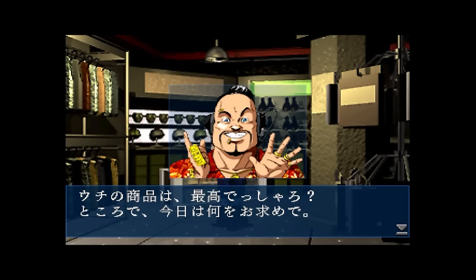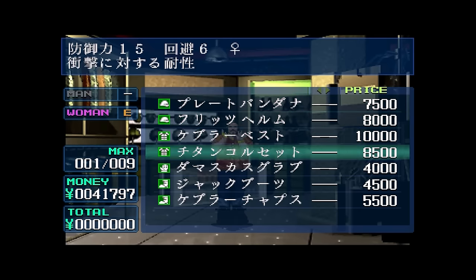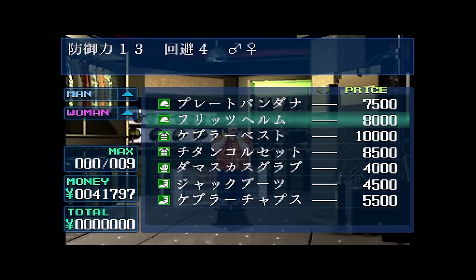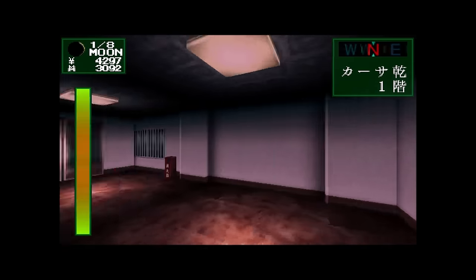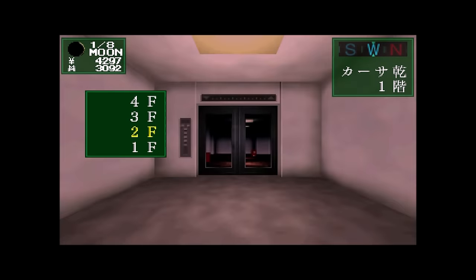Upgrade your equipment and buy some items — you might have to rely on Google Translate for this. In my case it was pretty simple because I've been studying the language for a couple of years, but this obviously isn't the case for everybody. If all else fails, when you're buying equipment, pay attention as to whether it's male or female equipment and make sure the numbers on the left are indicating a stat increase. The third dungeon takes place in a building called Kasa Inui. There's not much to say about this one — it's just a really brief level and you'll beat it pretty fast.